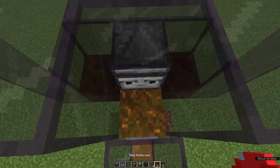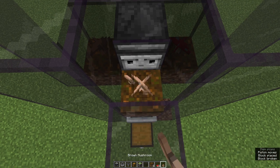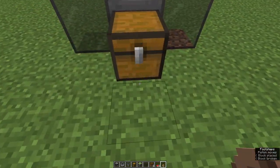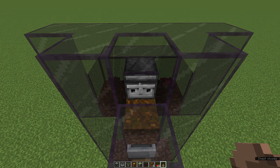So when a mushroom grows on this piece of podzol here — which is spread from either side of those two pieces of podzol on the side — the observer will activate, pulling the podzol away and knocking the mushroom down into the hopper minecart, which then puts it down into the hopper, which then puts it into the chest.